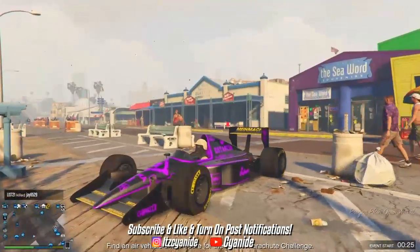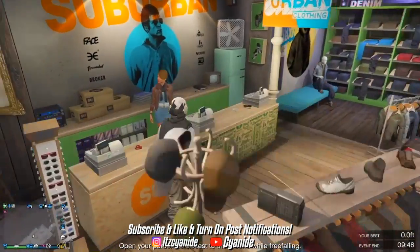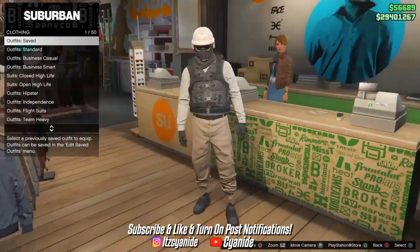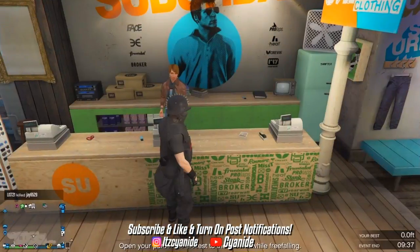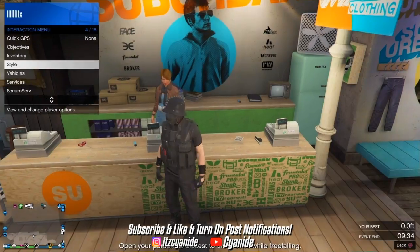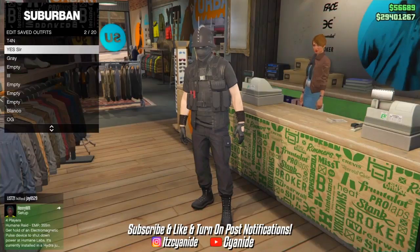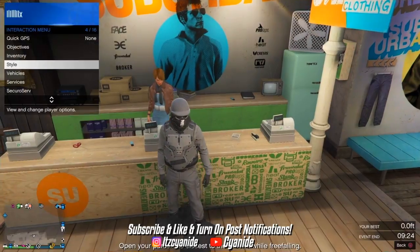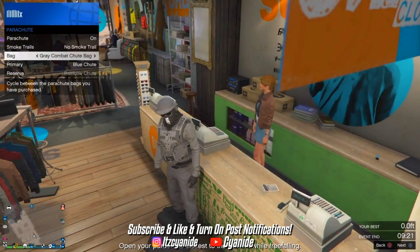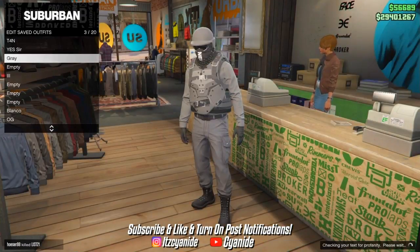Go back to the clothing store to save the outfit at the front counter. Save it multiple times just to make sure — sometimes Rockstar's saving can be off. I also added the black parachute to this outfit. For the gray outfit, open your interaction menu, go to parachute, and put on the gray one. Once you've added the parachutes, make sure you double save all the outfits.